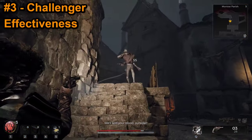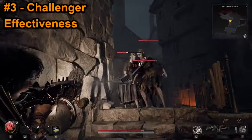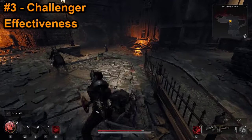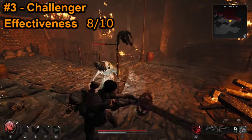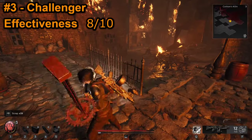First up is Effectiveness. The Challenger nearly has it all — strong weapons, a solid ability, and arguably the best prime perk in the game. If you pick up Healing Shot as your starting weapon mod, then the Challenger is easily an 8 out of 10 for effectiveness. It would be a 9 out of 10 if War Stomp didn't randomly miss, or if the Bulldog had a little more stopping power.